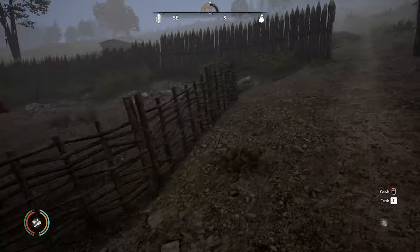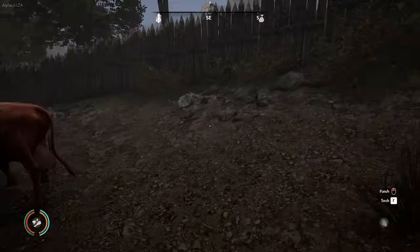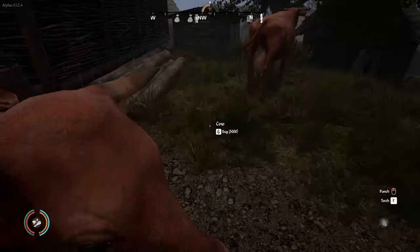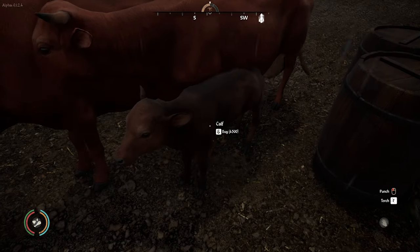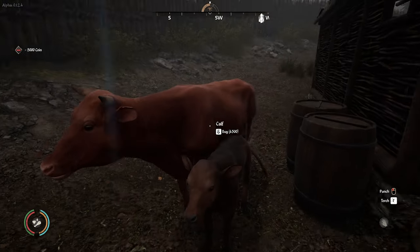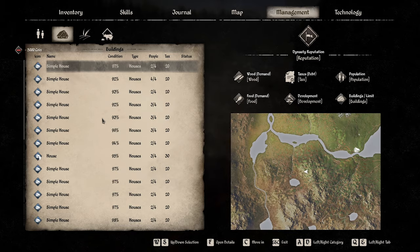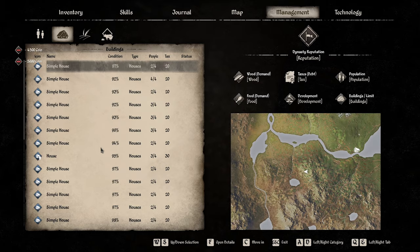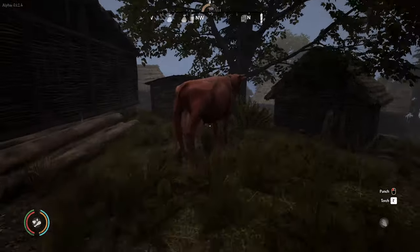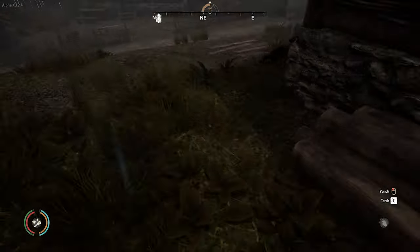So we'll come over here. From what I've sort of been told, the cows are 5,000 each and this calf is four and a half. Apparently the calf doesn't actually grow into a full cow. So we've got 3,900 left. We'll always have two cows and one calf, which is a little bit strange.